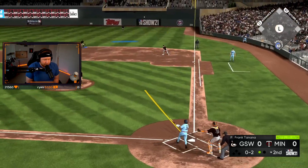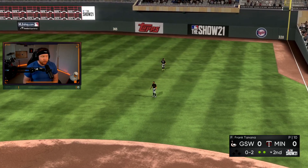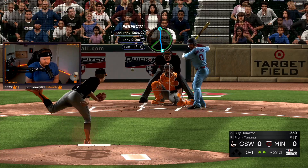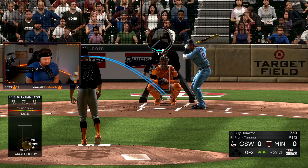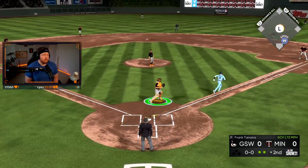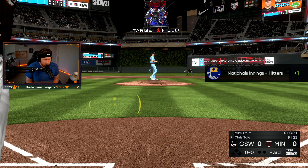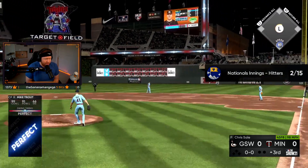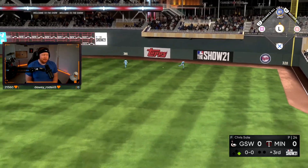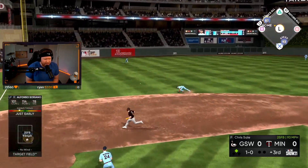We're getting runners on base but we gotta drive them in — can't be leaving runners on. Look at that Kirby Puckett wagon, by the way. Jammed him — Soriano making the play, good defense all the way around. We got a lot of speed, a lot of good fielding ratings. That curveball's nice, then you drop the sweeping curve off it. Let's go Trout! Leadoff double for Trout!